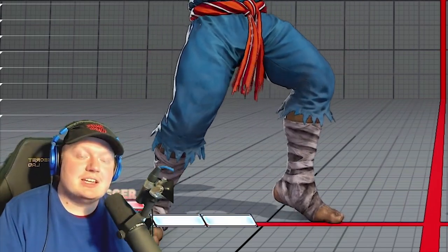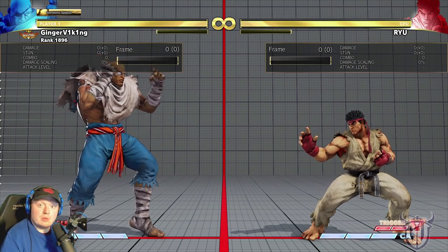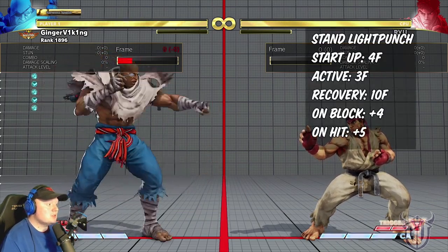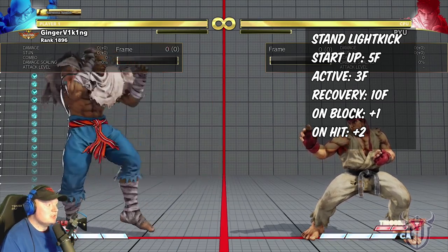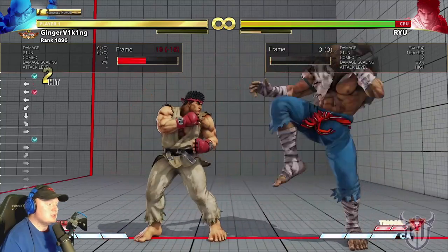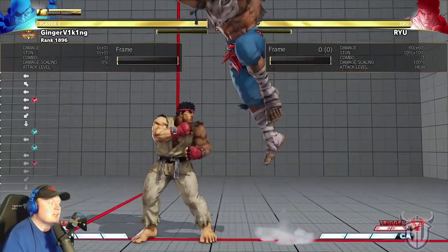Let's start with talking about his buttons. Sagat actually has some really good poking buttons, though long-range combo confirms are where his buttons are a bit iffy. Starting with his lights: Stand Light Kick and Stand Light Punch — five-framers, with Stand LK being a four-framer too. Fast buttons, good range, very often used. You can press Stand Light Kick forward with it very easily. Even at max range, if you're locked in the corner, it's a very safe way to push out — putting out a five-framer into fireball gets you a lot of space even on block.